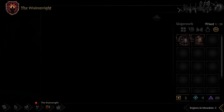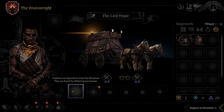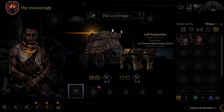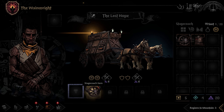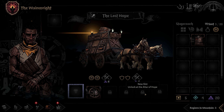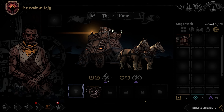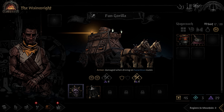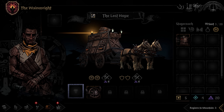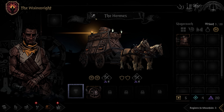Next we have the Wainwright, which is how you equip your cart. The first slot is for a trophy acquired from defeating a lair boss. The following four slots are for equipment found or purchased along the way, and the final slot is for pets. You'll also find that some slots may still be locked if you haven't unlocked them in the Altar of Hope. The Wainwright is also where you can repair your cart with baubles if it has sustained damage, and you can even rename your cart here.